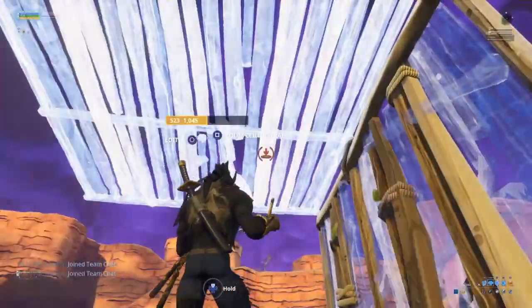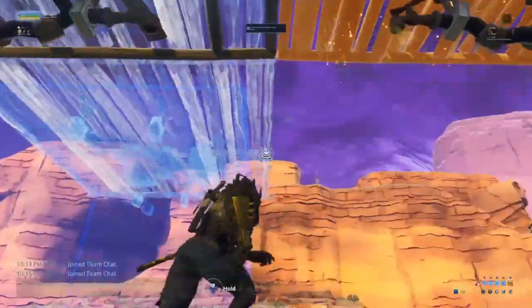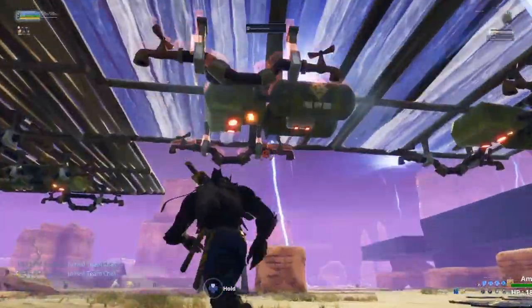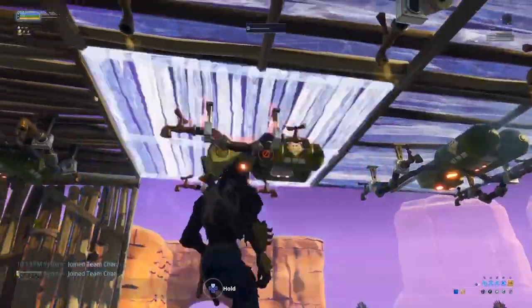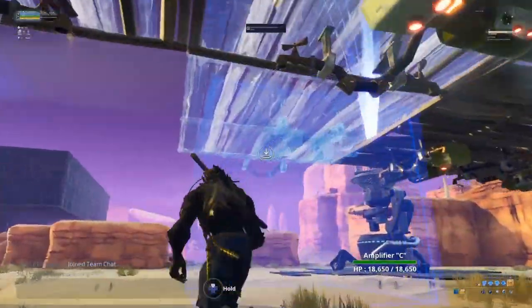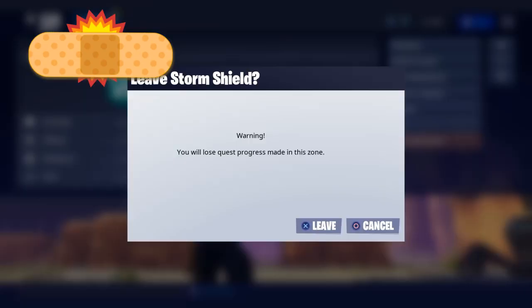So basically you're just gonna want to go like this. As you can see I have a stack of 200. We'll go ahead and literally place traps. And then we'll just wait, and then we're gonna leave.